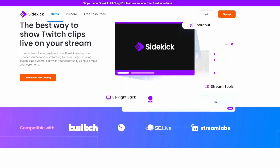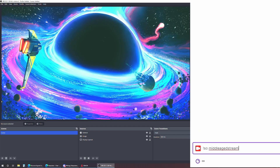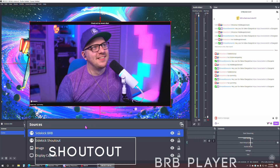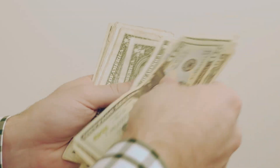Do you need Sidekick for your stream? You tell me in the comments. Sidekick is a free tool that enables you to show Twitch clips on your live stream through two main methods: a shoutout widget for when you want to introduce your community to another streamer, and a Be Right Back player, which is a queue of Twitch clips that you can play for your audience while you go get your $35 Big Mec DoorDash on the porch.